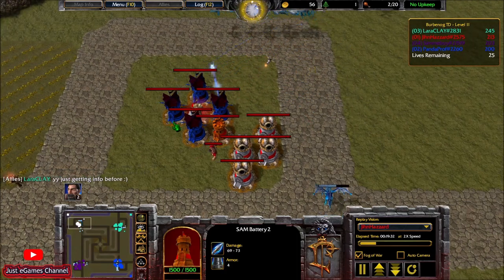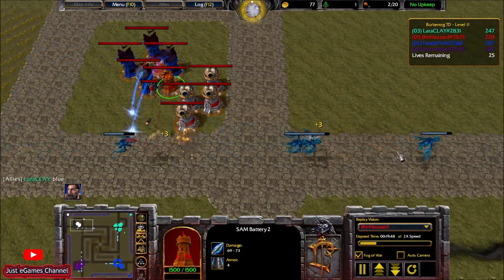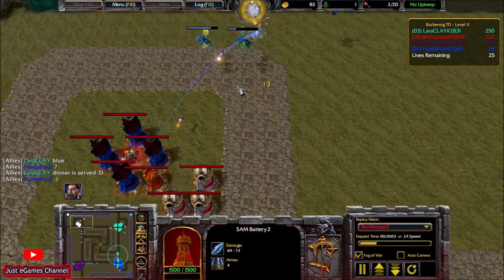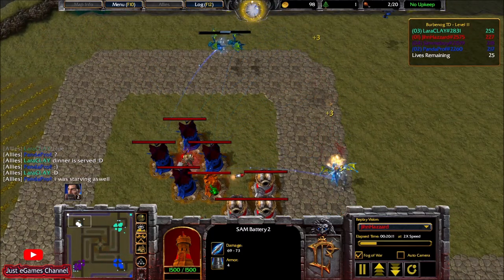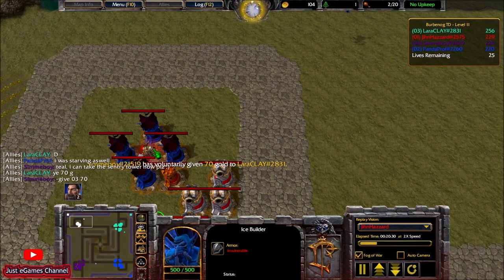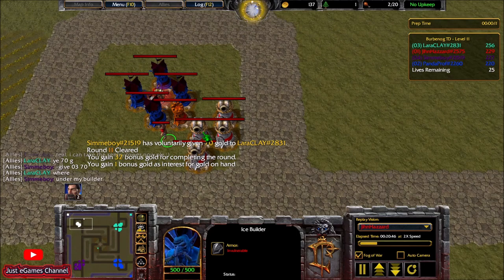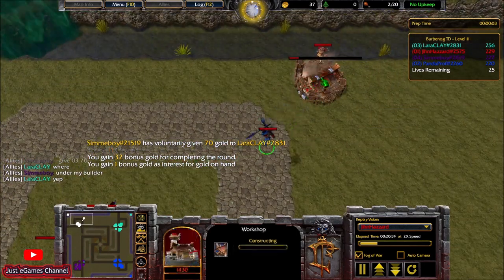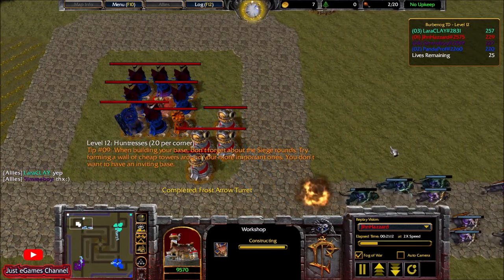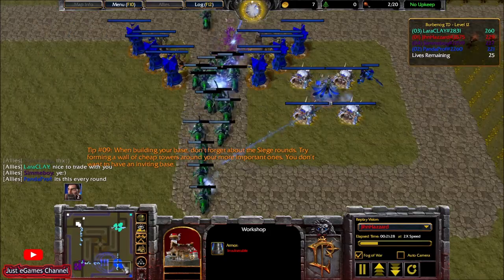The SAM battery when upgraded has splash damage, so it's a really awesome tower — still very efficient. I don't know yet whether I'll go for the human builder expansion or the ice builder expansion first. I decide to go for the human builder extension first, then afterwards the ice builder extension. But on level 15 I must pick a holy builder in order to survive the siege. Look at how low they are — the teal guy really did a massive job.